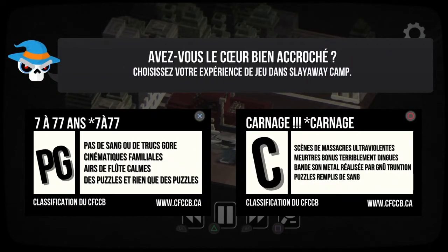Là on a le choix entre PG — c'est-à-dire au lieu de tuer des gens, ça va tuer des cibles — ou bien Carnage, où ça tue des personnes.